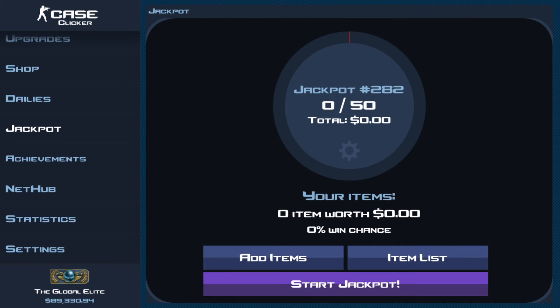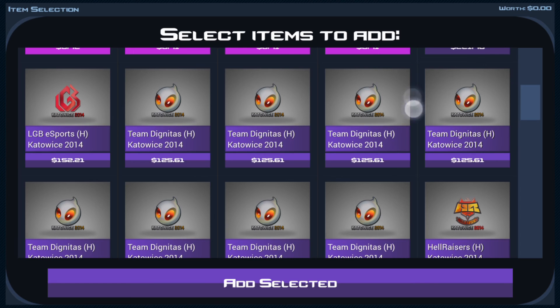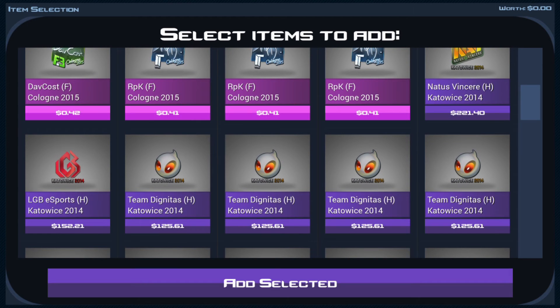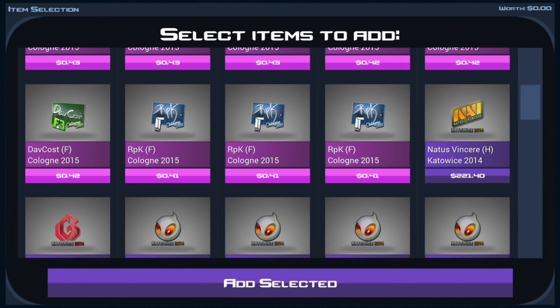Alright, we're at purples this time — no reds, mostly gonna be stickers. I don't know if I have any super expensive purple weapons, only stickers that I know of. We have a lot of Team Dignitas catalyst 2014 holos, and our most expensive purple is a NaVi 2014 holo as well — I hope I'm pronouncing that right, I apologize if I'm not.